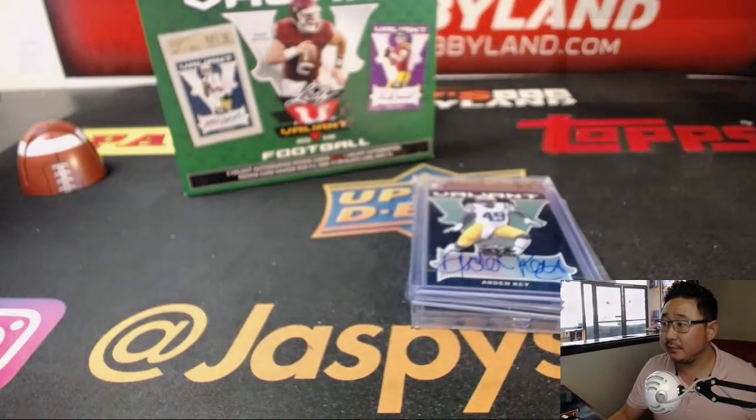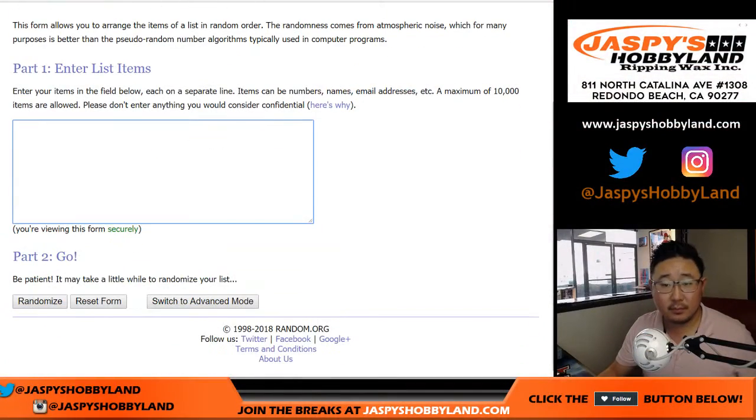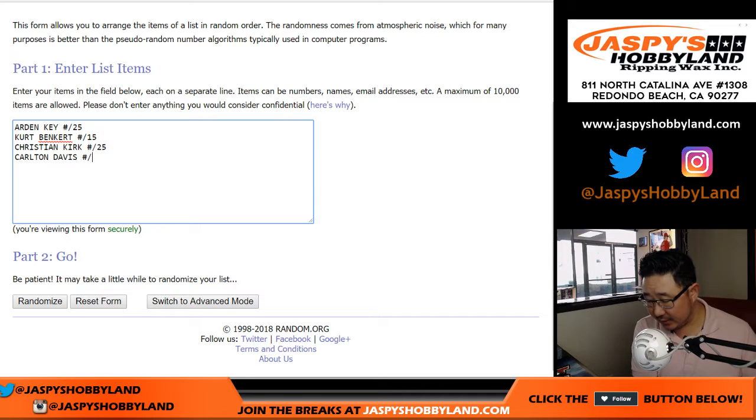Let's type in these hits. So first of all, that Arden Key to 25. The Kurt Benkert purple was to 15 — got some nice low numbers here. Christian Kirk to 25. Then we got Carlton Davis out of 60, but it was graded a 9, 5, 10, which is always nice. Nice to add a graded card to the collection.